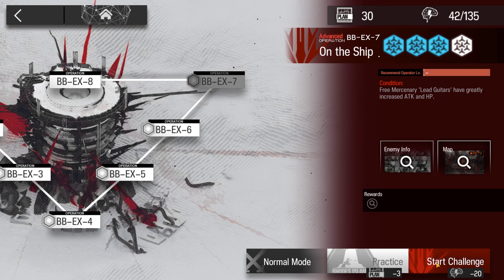Welcome to my video, this is Eckogen presenting Low Stars All-Star Series. The mission for today is Babel BB-EX-7 Challenge Mode with Degenbrecher and how to get the trimmed medal.